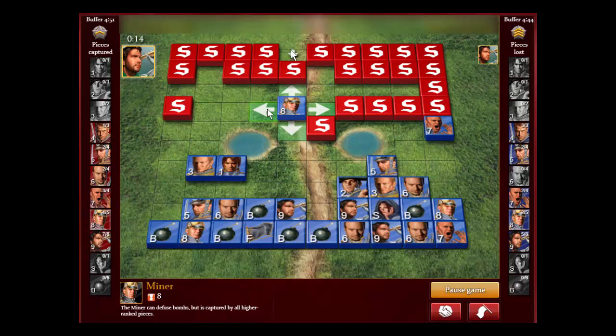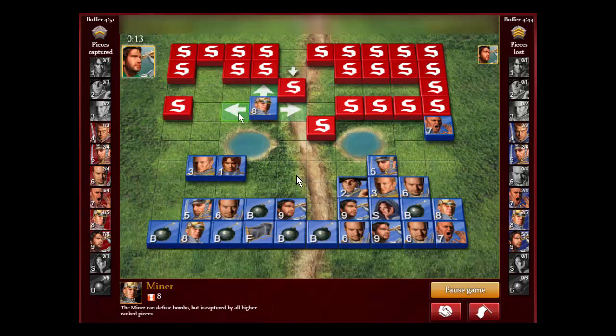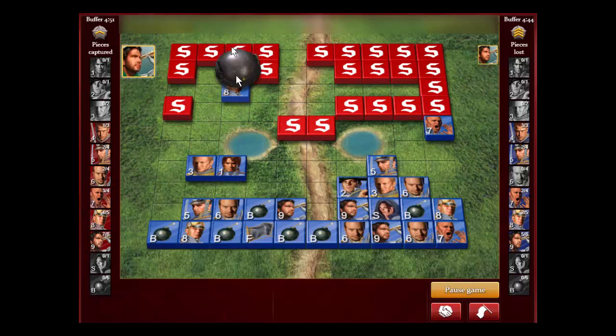Moving over here forced him to come up here — this is probably a low piece, a Sergeant, Lieutenant, maybe a Miner. He wants to scout what this is to see if it's my Marshal or General. But now we know this could still be the flag, maybe an open flag. So instead of attacking this piece, I'm going to try to attack this other piece if he lets me. And we get a bomb — that's good.